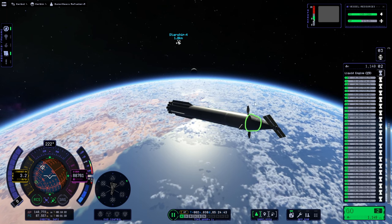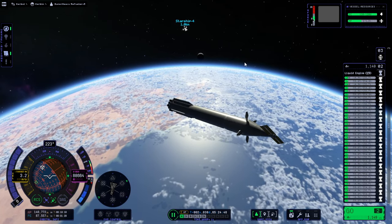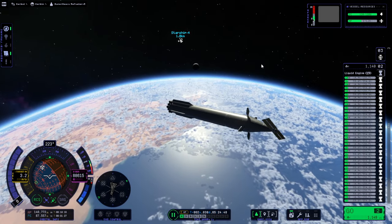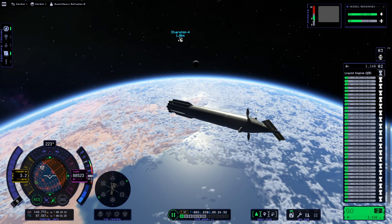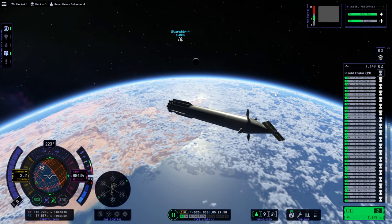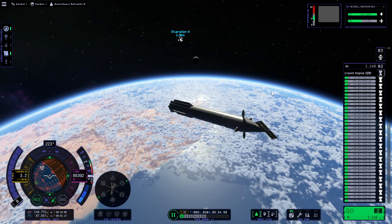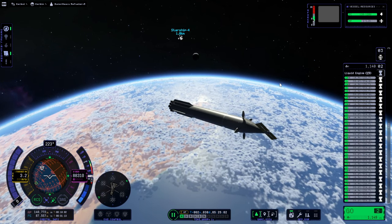We can't really dock the Super Heavy to Starship, especially since Starship has its power out. So we're going to have to send a smaller vehicle on top of Super Heavy - something that can separate from Super Heavy and dock to Starship a little bit more nimbly. But maybe I'll just see what happens with these two in orbit around Kerbin, just to make sure everything around Kerbin is okay.